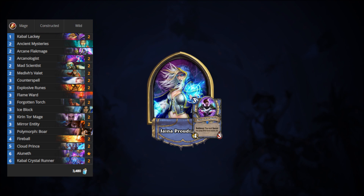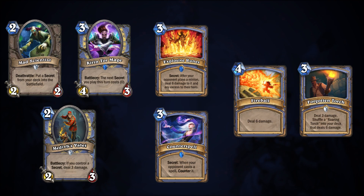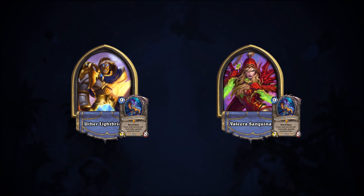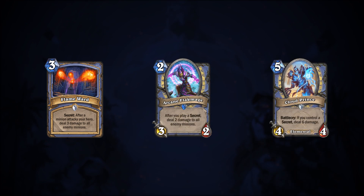It's a classic archetype, previously defined by its early tempo minions, disruptive secrets, and face damage spells, fueled by Eluneth to close games out. While this mage deck was previously forced out of the meta by board-centric aggro decks, Saviors of Uldum includes new defensive cards to help the mage gain control of the board, such as Flame Ward, Arcane Flakmage, and Cloud Prince. Secret Mage is currently the most played deck on the Wild Ladder due to these changes.